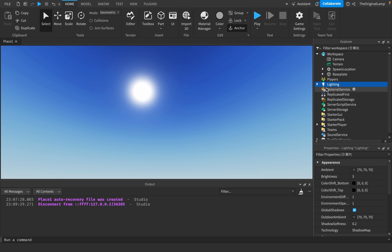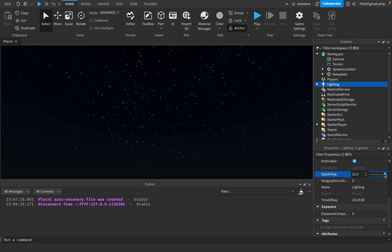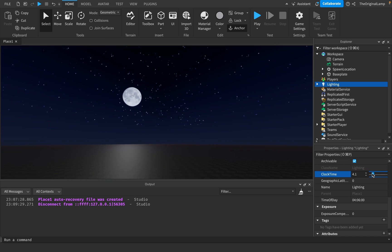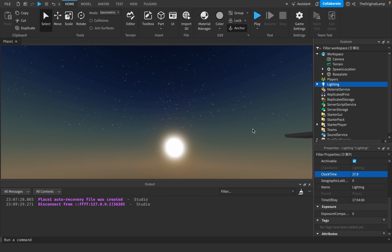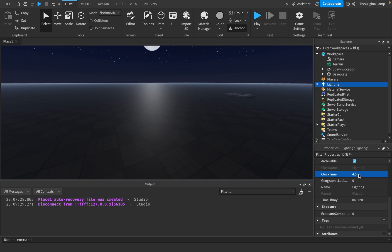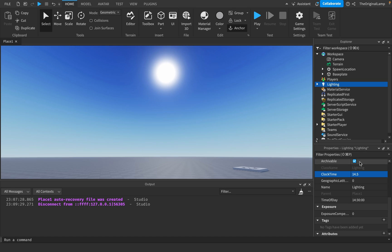I know you suddenly got the urge to go buy my course linked in the description. Let me show you. So we have this thing called clock time. The clock time is a number represented from zero all the way to 24, and then it loops back. So clock time is the amount of hours. So as you can see, yeah, there we go. So right now it's the moon, and then we have the sun, and the light actually changes. So this actually looks very, very cool. There's my base plate. So as you saw before, I believe it's 14.5 — so I believe this is the default clock time.